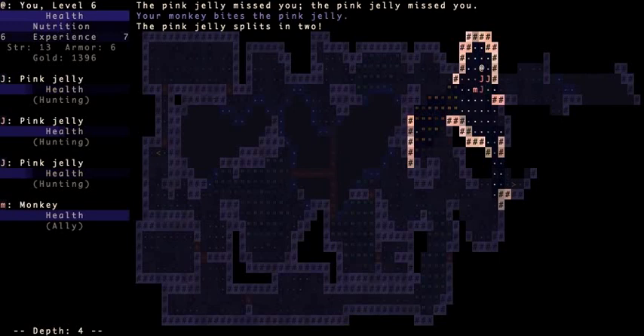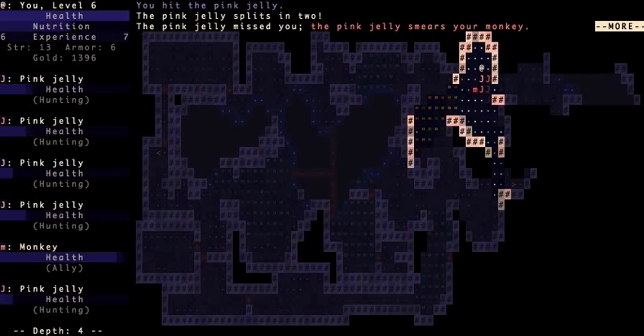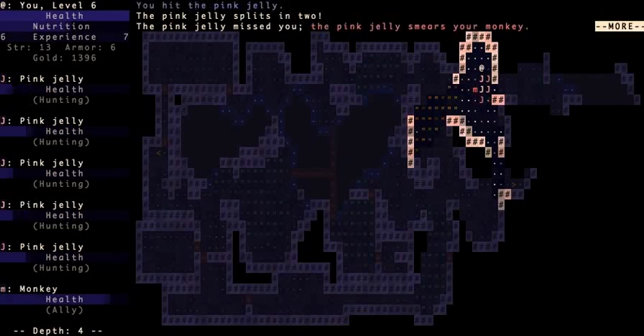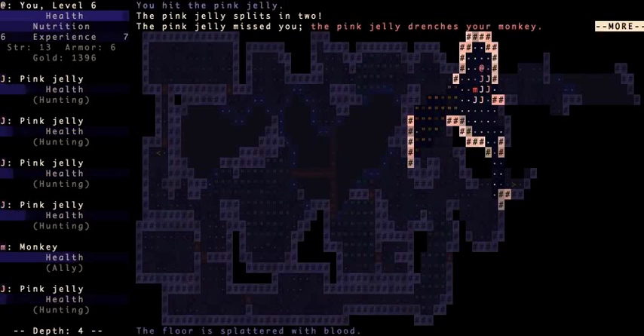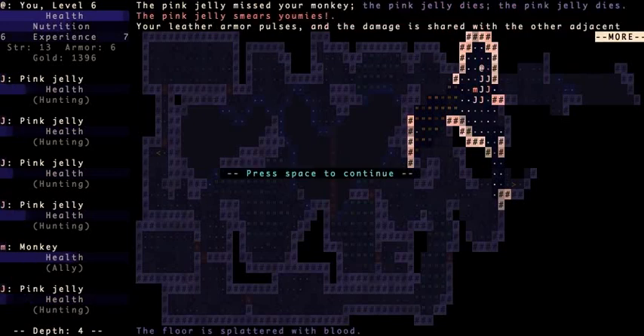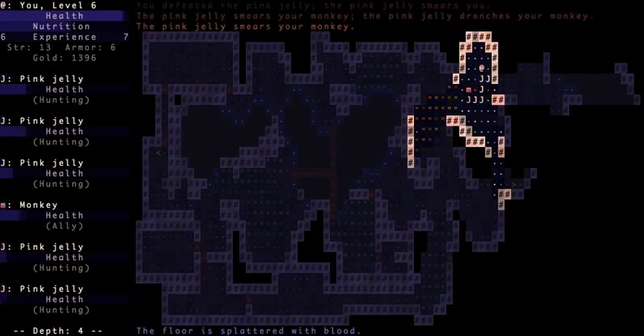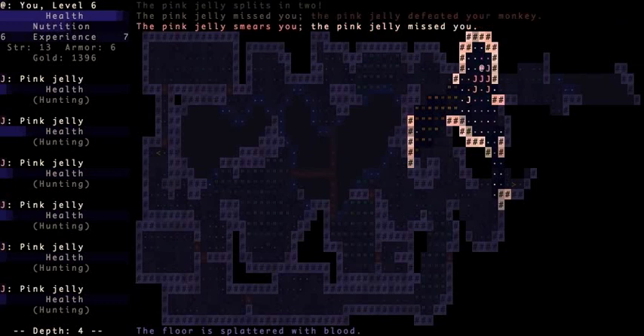The best strategy is to get into a hallway. But since I have my monkey and good armor, I'm not really worried. You want to attack the one closest to you that is weakest — usually the one that splits off the other one. But they're getting kind of out of control right now. I'm kind of afraid my monkey's gonna die. I'm kind of in a weird position as well. Yeah, my monkey died.